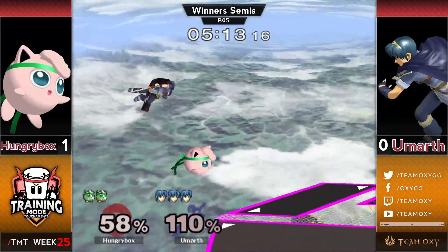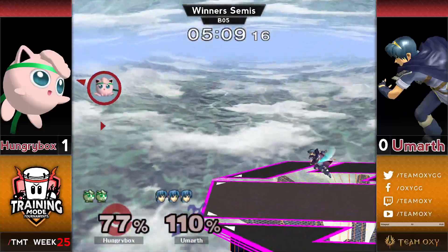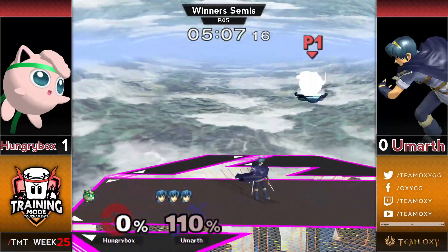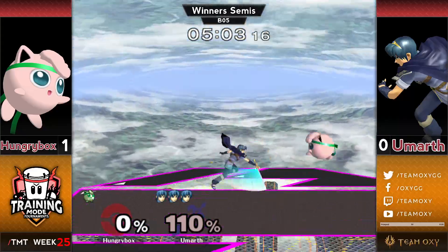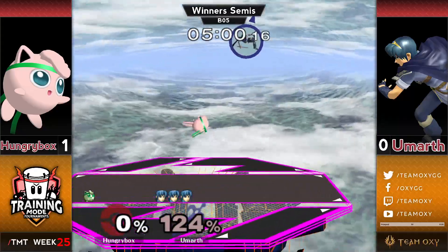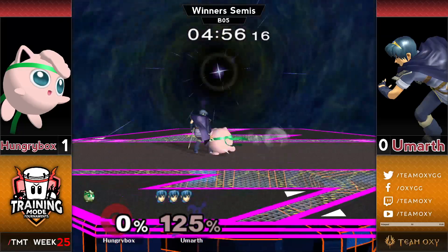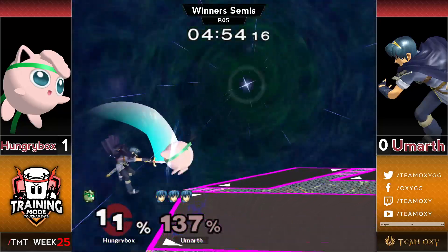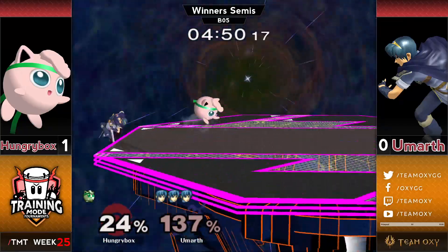Eumarth trying to maintain this lead — he's already at 100%, but he's making it hard for HBox to kill him. Another wavedash forward F-smash — that seems to be really... 100% success rate. Insane. 3 for 3, just catching HBox off guard. It'll be interesting to see if Hungrybox can find a punish on those, because it's kind of a big risk — Puff can shield it and potentially rest out of shield.